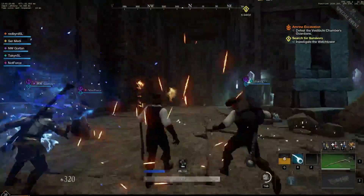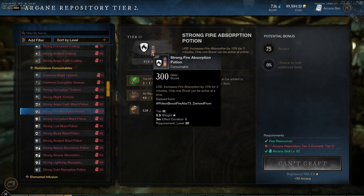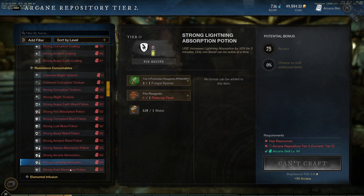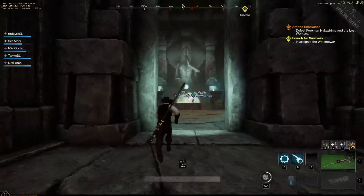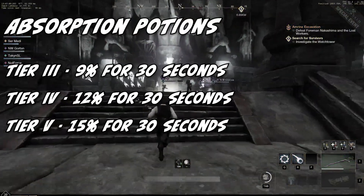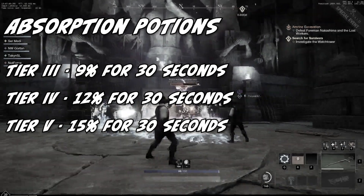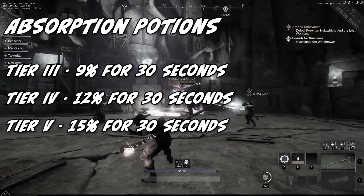Absorption Potions, when consumed, grant you increased damage absorption against one of the five elemental types: Arcane, Fire, Lightning, Nature, and Void. They're only available from Tier 3 to Tier 5. You receive increased absorption by a specified percent for a specified duration. These potions cannot stack — you can only have one active at a time, and they share a 120-second cooldown. Tier 3 increases absorption by 9% for 30 seconds; Tier 4 by 12% for 30 seconds; and Tier 5 by 15% of the selected damage type for 30 seconds.